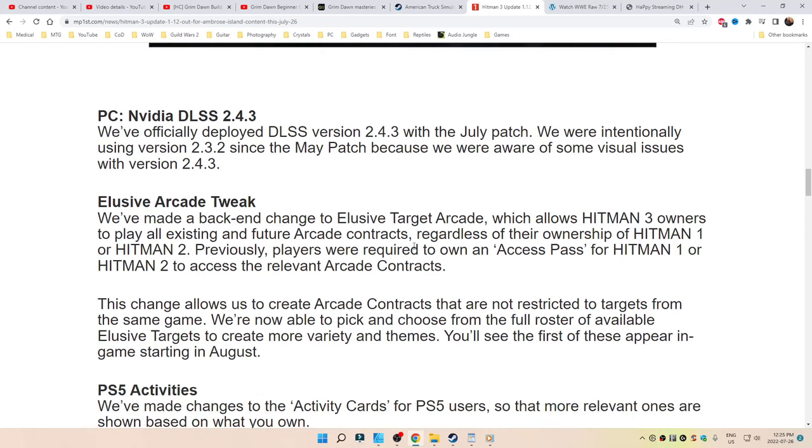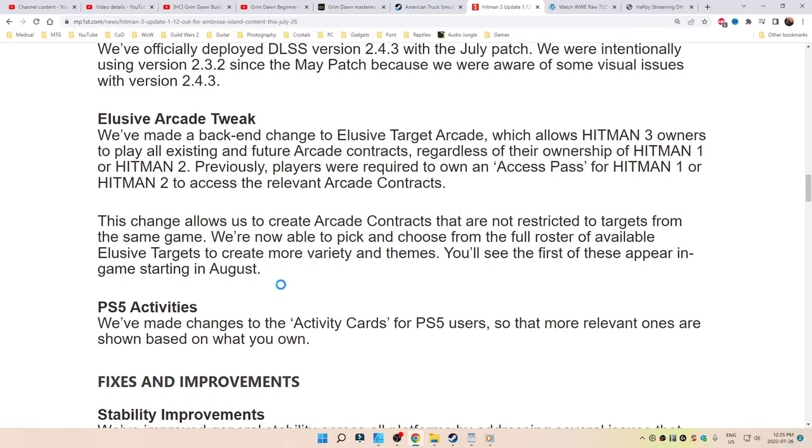Elusive Arcade Tweak. We've made some back-end changes to Elusive Target Arcade which allows Hitman 3 owners to play all existing and future arcade contracts regardless of their ownership of Hitman 1 or 2. Previously, players were required to own and access paths for Hitman 1 or Hitman 2 to access the relevant arcade contracts. This change allows us to create arcade contracts that are not restricted to targets from the same game. We're now able to pick and choose from the full roster of available Elusive Targets to create more variety and themes. You'll see those as they appear in the game starting in August.